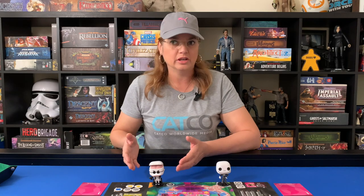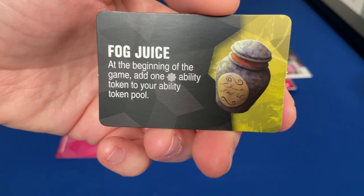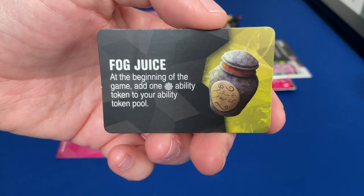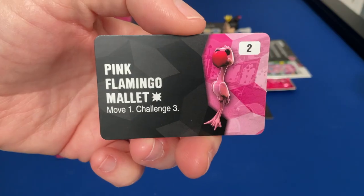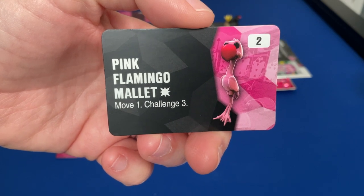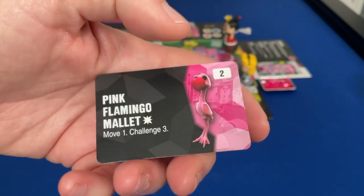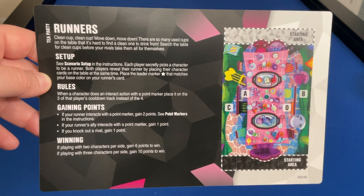The fog juice is already used and we're not going to use that item anymore, unlike the mallet which might come into play later. The fog juice just activates at the beginning of the game: add one gray ability token to your ability token pool. They start with one extra ability token, which is pretty advantageous. Alice is holding the pink flamingo mallet, which allows her to do a challenge — which in this game is an attack — move one, challenge three, meaning rolling three dice. If I use it, it goes on the two of the cooldown track.